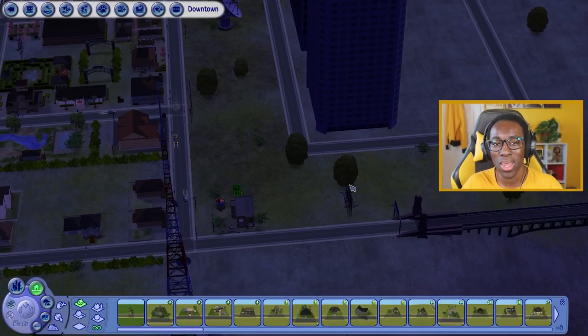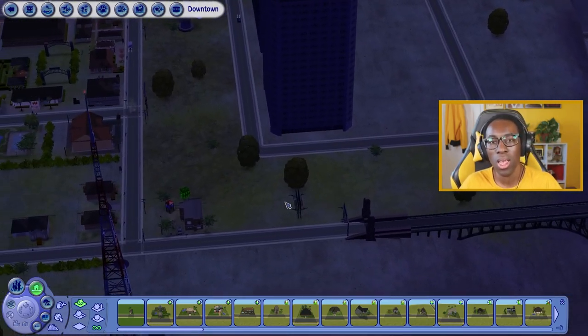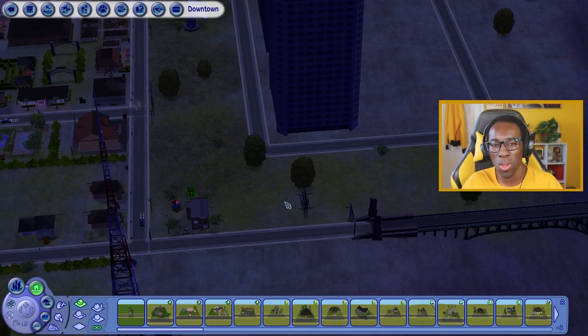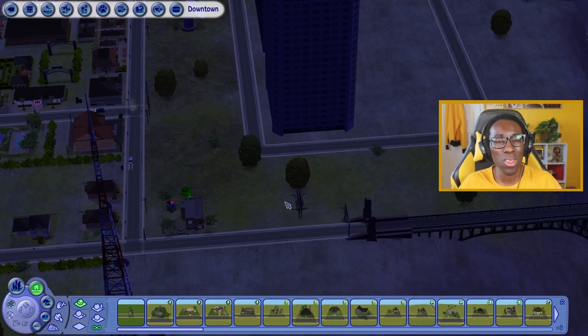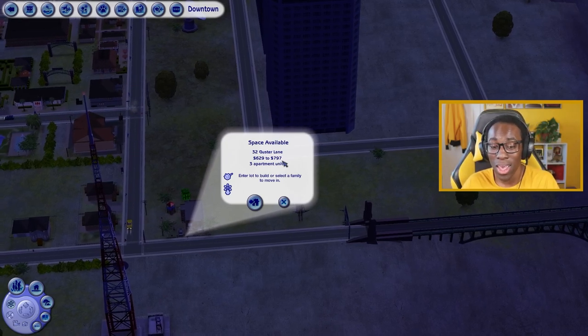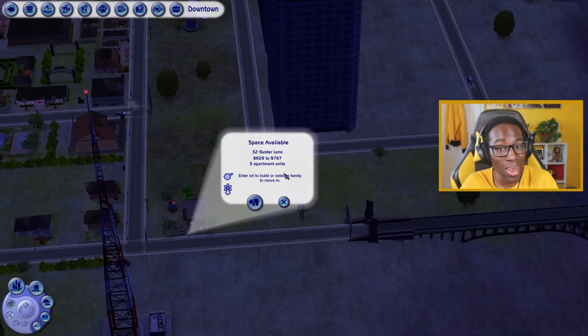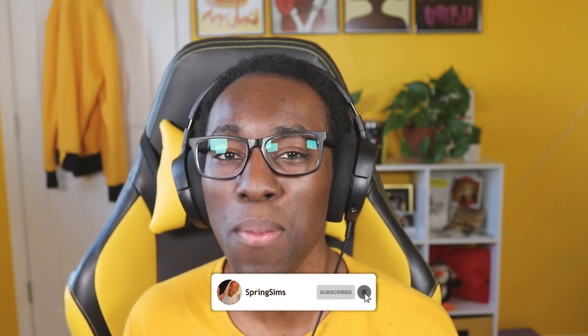I placed this apartment downtown in my save file near the bridge — the noisiest and least desirable area, which suits the affordability. The rent comes out to around 630 to 800 simoleons per sim week, which I thought would be closer to 1,000 but it's actually very cheap. If you're looking for somewhere affordable to live in the Sims 2, this is it. I hope you all enjoyed the build — let me know in the comments what you thought and what your favorite thing about the Sims 2 is. See you in the next video!